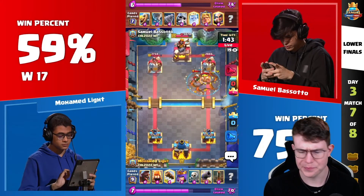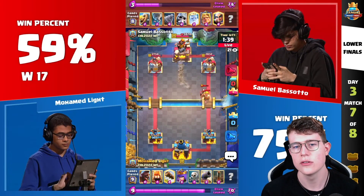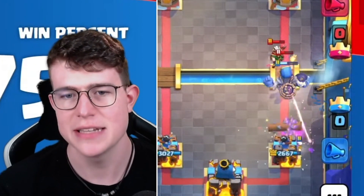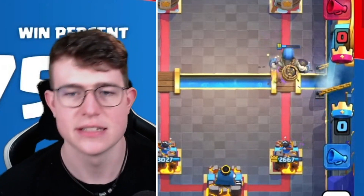He's going to use his Queen here, a really good Earthquake going in for a Lock. Actually, he just goes for a Giant Skeleton to block the Bridge — really, really interesting. He goes for Skeletons here, but the Magic Archer unfortunately hits the Skeleton, and Moe is taking some damage.